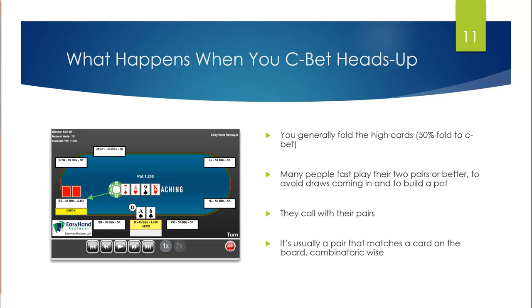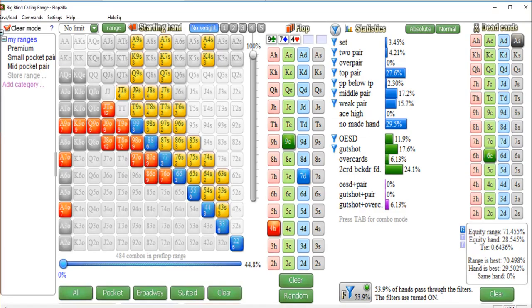Many people fast-play their two pairs or better to avoid draws coming in and to build a pot. They call with their pairs — usually a pair that matches a card on the board, combinatoric-wise. Pay attention to this, because this helped me range much better once I started making real money at poker. In Flopzilla, let's say he calls on the flop with anything better than a gut shot. We put blue filters next to everything we think is calling out of his preflop calling range from the big blind, then click the button to examine it.